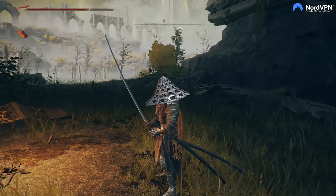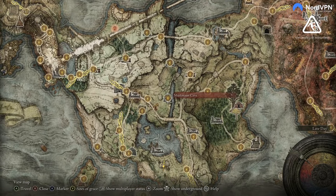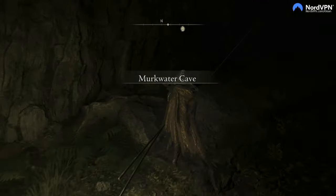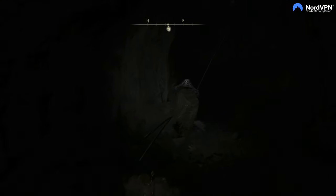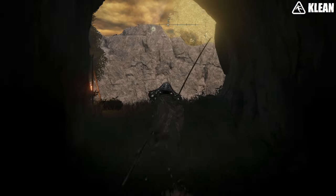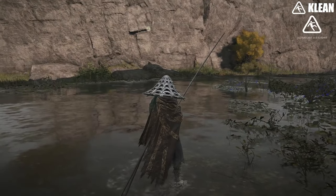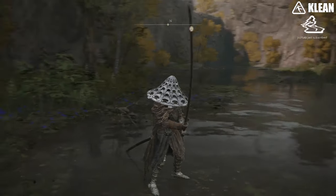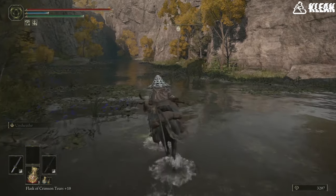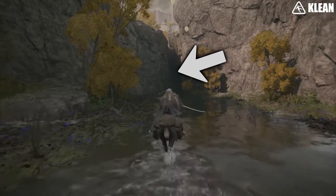After interacting with Yura, you're going to go all the way to Murkwater Cave, but you're not going to go inside. Once you get outside of this cave for the first time, you should get invaded and Yura should spawn in to help you defeat the invader. Make sure Yura doesn't die, and then you'll get to the next point of his quest.